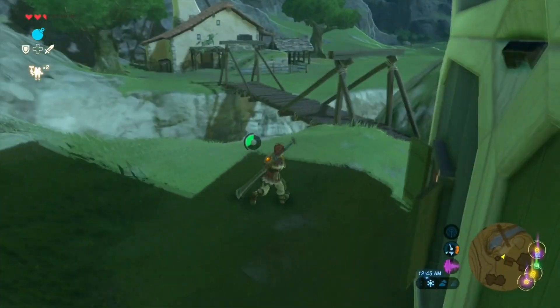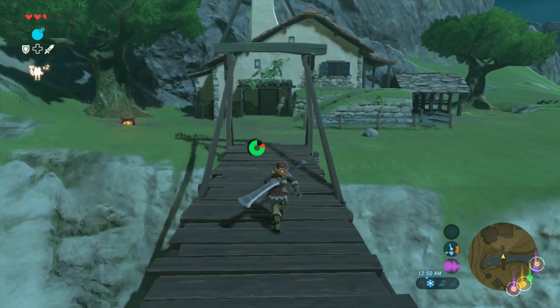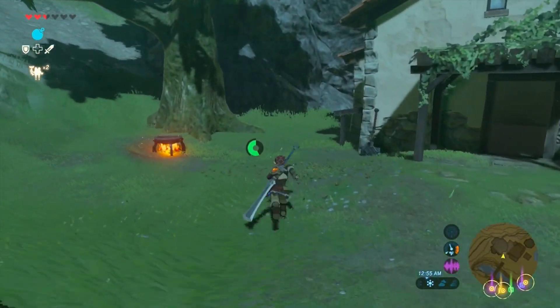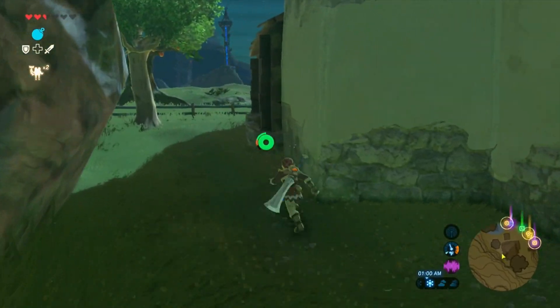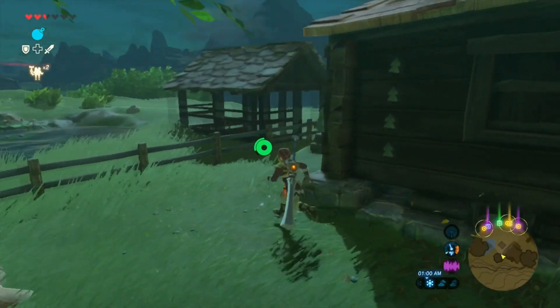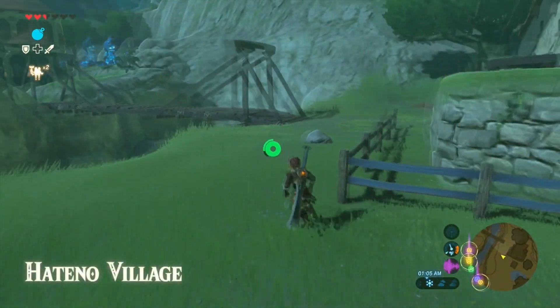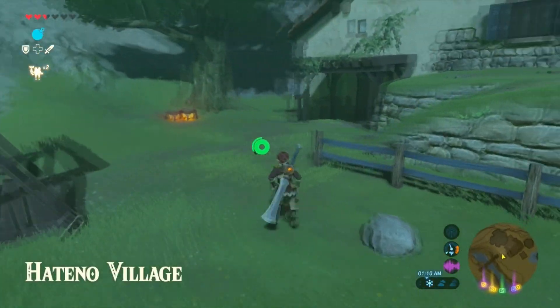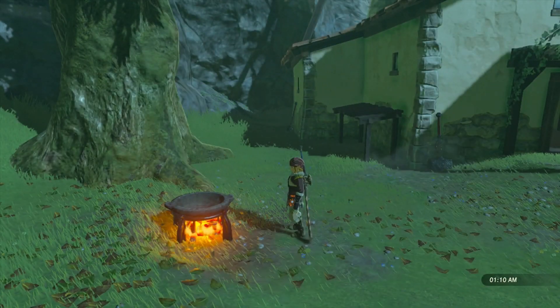Once you've teleported to the shrine, just make your way back to the house. If it is nighttime, the people won't be there waiting. What you're going to have to do is wait by the fire where you can cook food. Just wait until it is either morning or afternoon — it doesn't really matter. Once you've done that, you'll see that the people are going to be there sitting down.